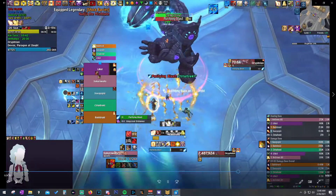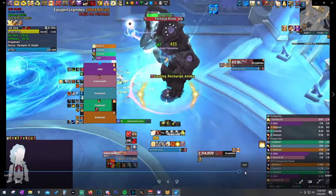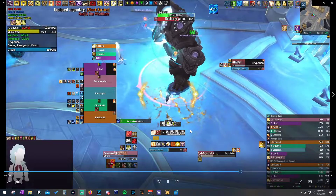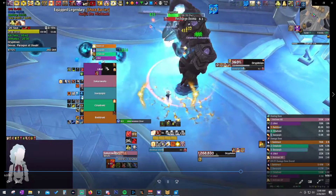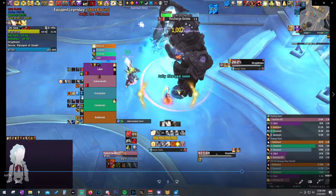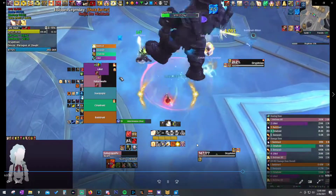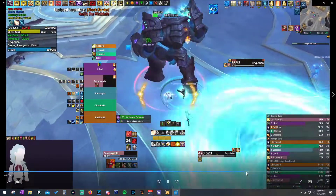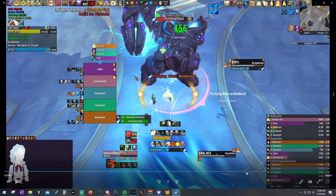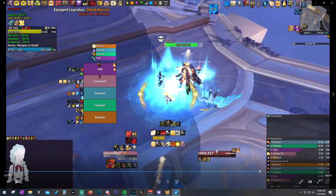Tanks can actually soak all the orbs without pressing anything and be totally fine. While the tank is soaking, I keep him alive - using Sac, keeping Glimmer on him, spending Holy Power if needed - while doing as much damage to the boss as I can, since he takes double damage during this phase. In summary: single target heal, watch players getting hit by Purifying Blast, and spam heal the tank while he soaks the orbs.